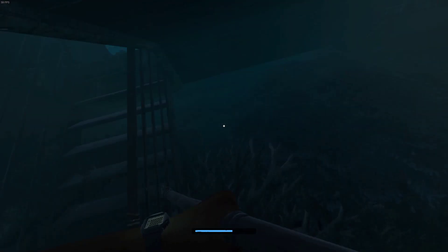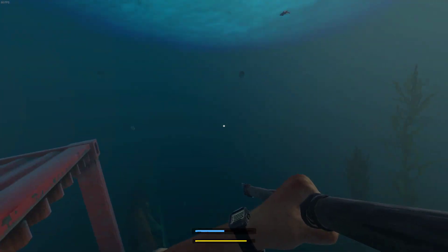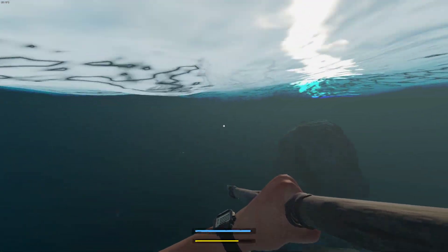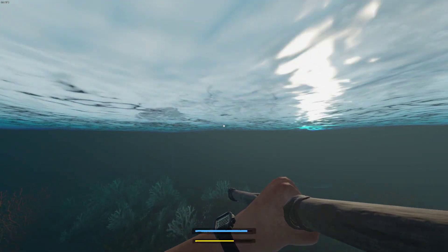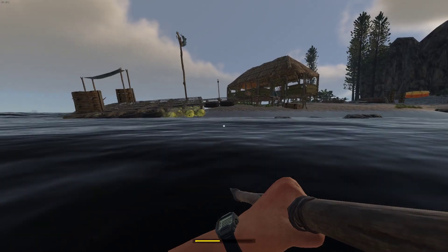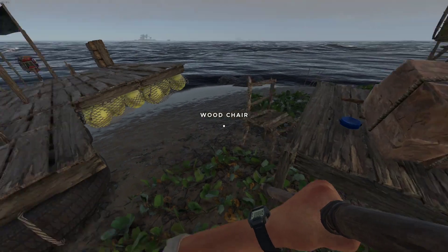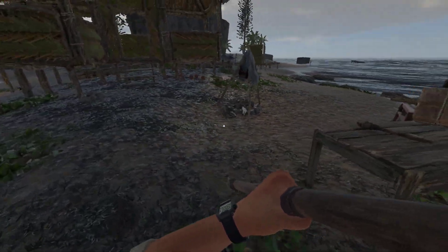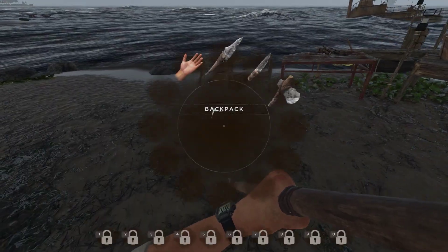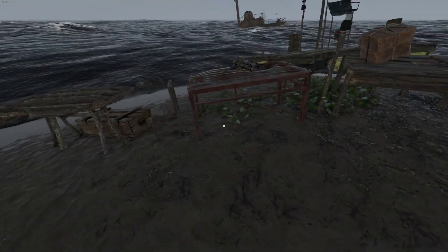Even if there are barrels in there, I can't get to them. Let's go towards the island, try not to get killed or otherwise attacked. We definitely do not have a barrel here, and we're going to have a storm. Somewhere around here I have binoculars just laying around. What do I do with all that stuff? Let's put it over here.